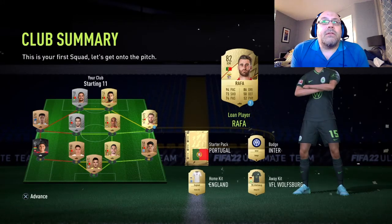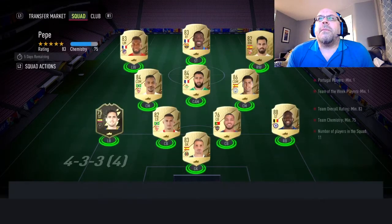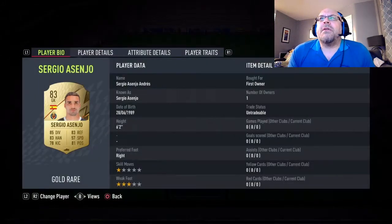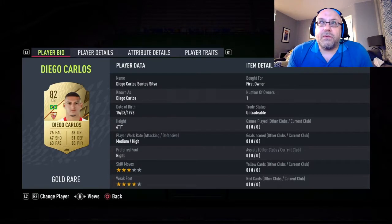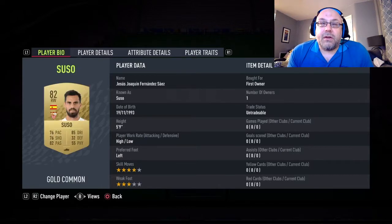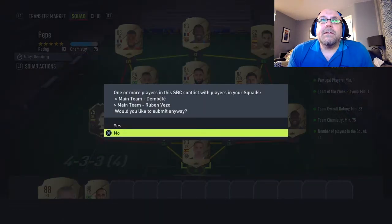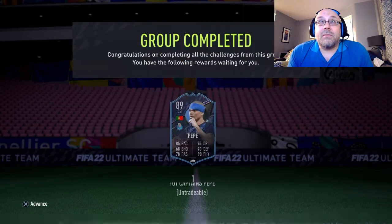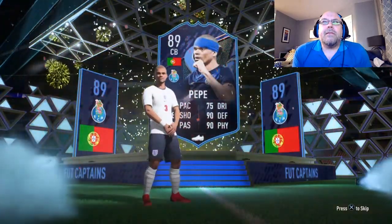So that's the Portuguese team sorted — you saw in the last video what we did with it. Now let's go and have a look at how we got on with Pepe and Vezo. We're popping in now to do Pepe and I'm running through all the players — pretty sure the only player we actually bought was the inform and everything else is first owner. I'm very pleased to get them and quite looking forward to getting a shadow on him.